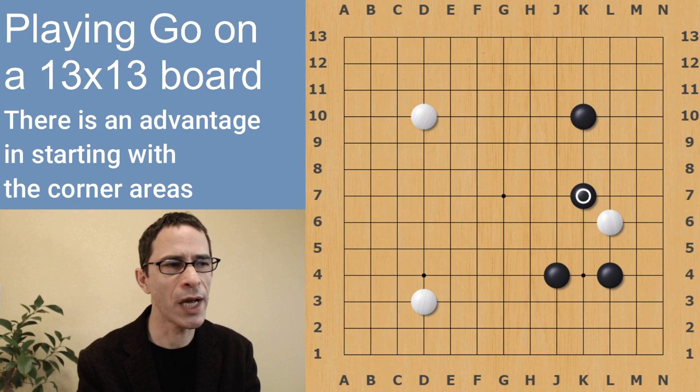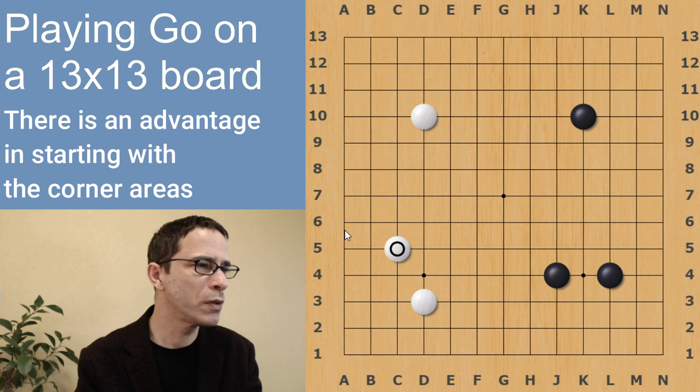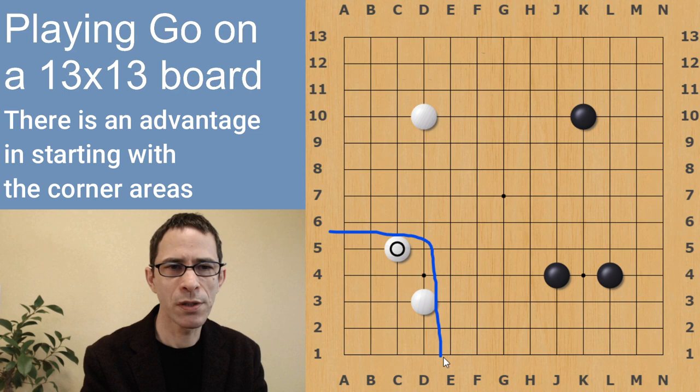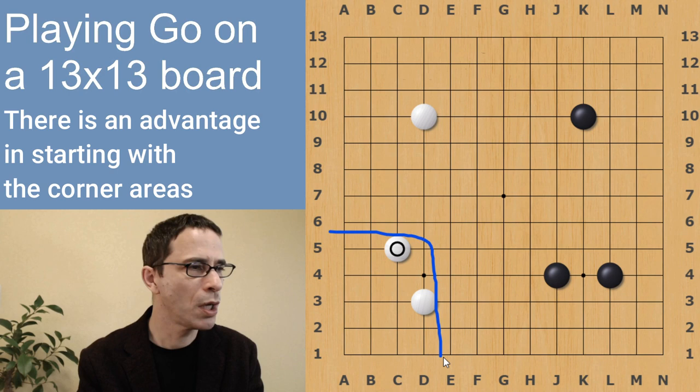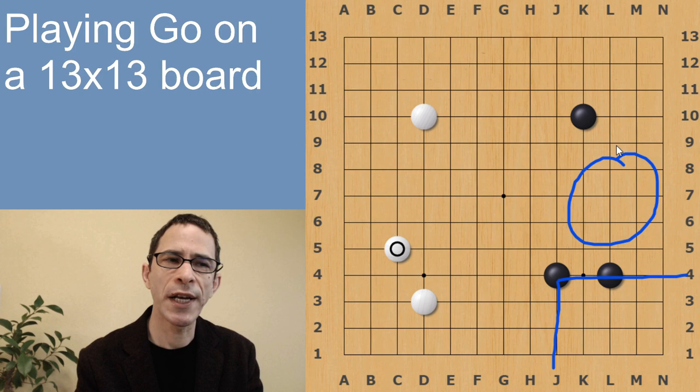For instance, if White were to jump in here, this White stone would immediately come under attack, with a lot of Black stones participating in that attack — it would be dangerous for White. So White also plays a corner enclosure. A corner enclosure is what we call these shapes where a player has played two stones to surround the corner. When both players have played a corner enclosure like this, the game starts with the players mapping out spheres of influence where they control areas of the board — White controlling the lower left corner and getting some control of the left side, while Black has control of the lower right corner and the right side.